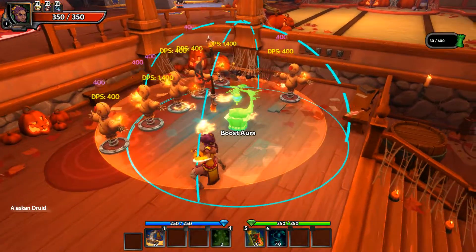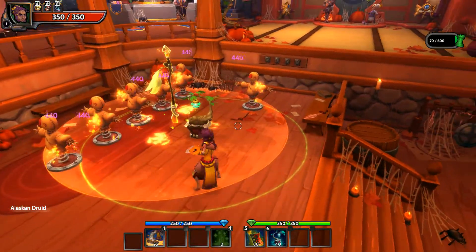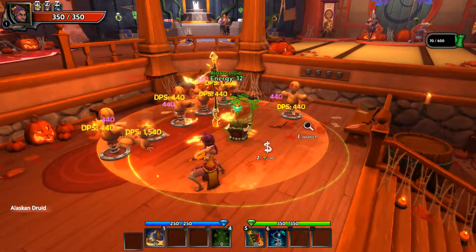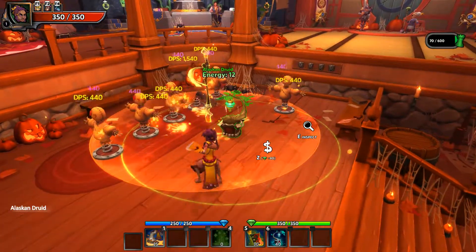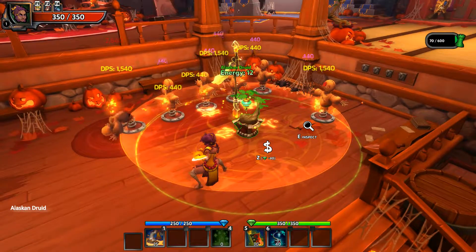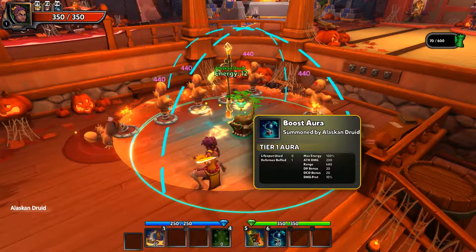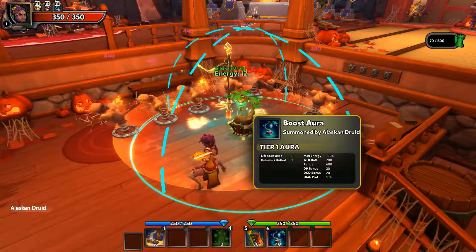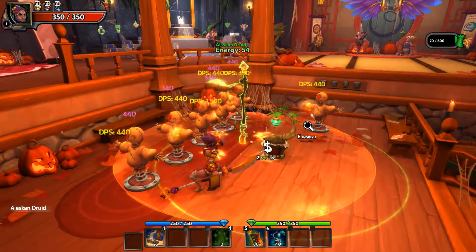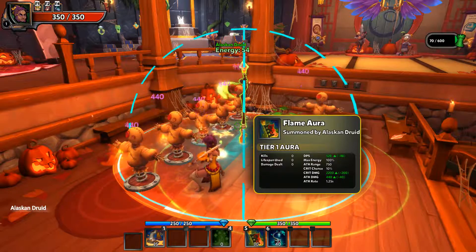Let's see what number six is here — a Boost Aura. What does Boost give me here? So there are basically three spells you start off with. I have to level her up to level 50 — I think that's the highest. Let me double check that. So Boost Aura does... a default buff, I guess. Let's see what this other thing does. The Flame's DPS is high, crit damage is high, attack is high.